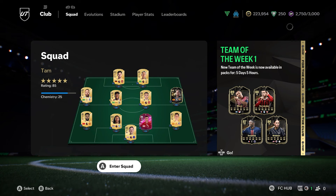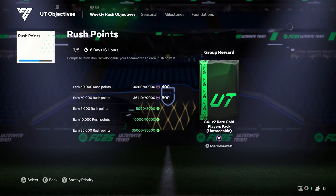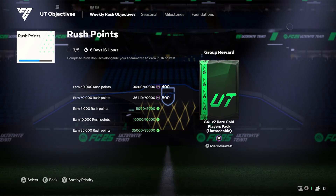So in FC25, you have now got the Season Hub, or at least the Season Pass that we can find. If you are used to going into the Objectives and going left, the Season Pass is not there anymore, so it's a bit annoying.